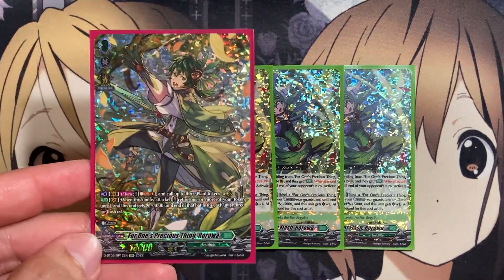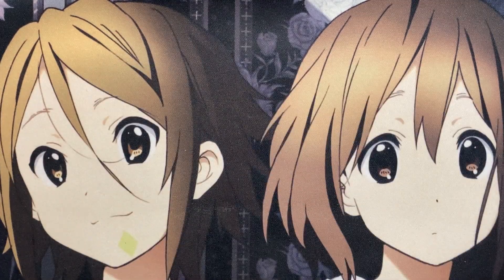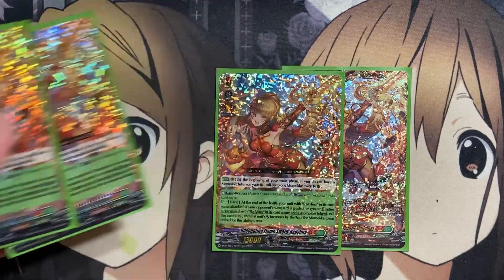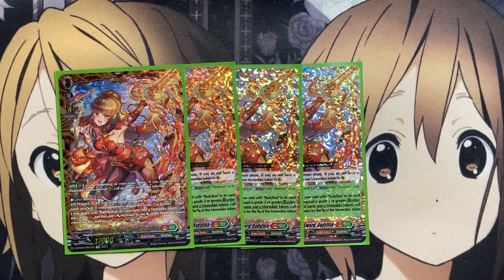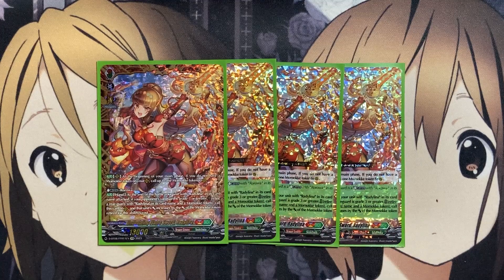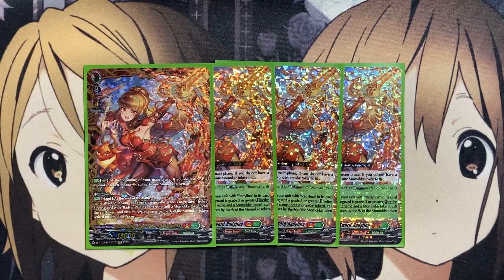Before, we weren't really dealing with a real pressure unit for Roroa to use. For our other Grade 3s, we're running four copies of Undoubting Flamesword Radylina. At the beginning of your main phase, if you do not have a Momoke token on your rear guard, call one Momoke token to rear guard so it can attack in the same column as Radylina. From hand, at the end of the battle that your unit with Radylina attacked, if your opponent's Vanguard is Grade 3 or greater, you can retire a rear guard with Radylina and a Momoke token to call this card to rear guard, increasing its power by the power of the Momoke token — giving you the multiple attacks needed for your deck.